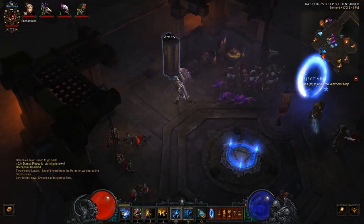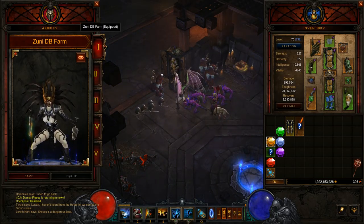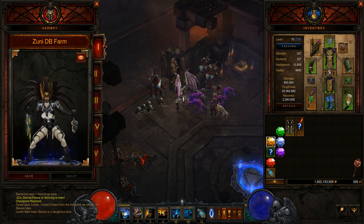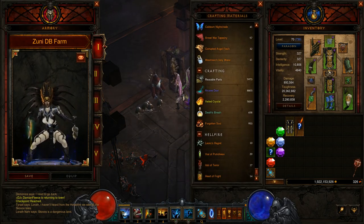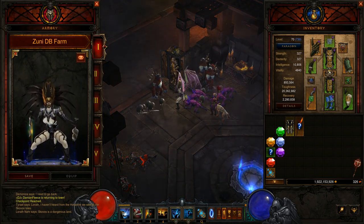2.5 drops — so now we have the Armory, which is awesome. I made this Death Breath Farm build so it's saved, and then I'll have more that I can save on her eventually. Look at that — there's all the crafting mats. That's cool too, I really enjoy that part of it also.